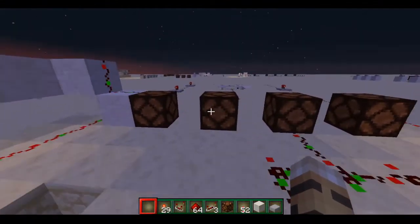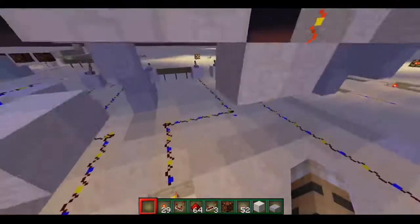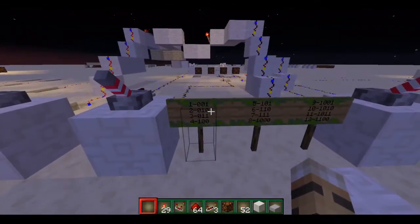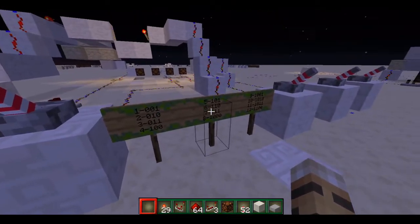A lamp that's on is 1, and a lamp that's off is 0, so we're using binary to decode it. To create a doubling, something you double, it needs to be between 1 and 7 for this circuit.